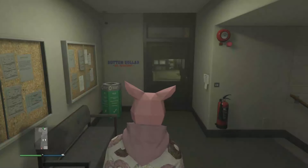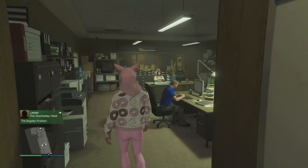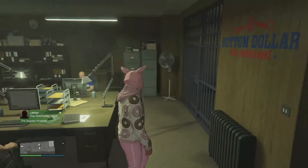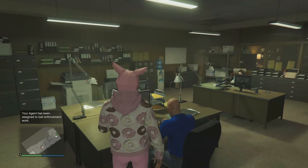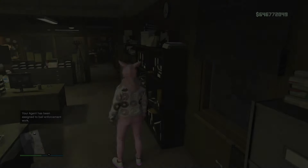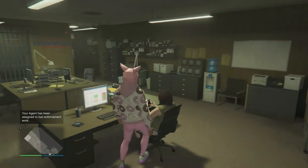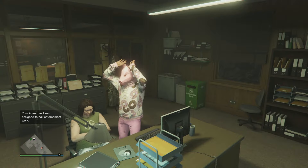With the Bottom Dollar Bounty, we've got two agents we can send out to do work for us. They don't generate a lot of money, but it comes in and goes into the safe. It's 48 minutes for them to collect — anywhere from five to twenty thousand GTA dollars — so it's worth having both of them out there.